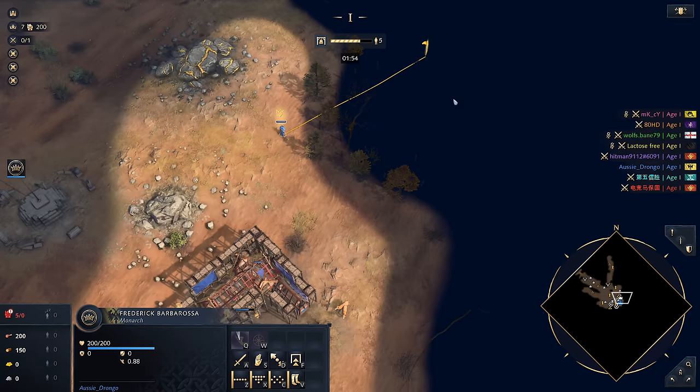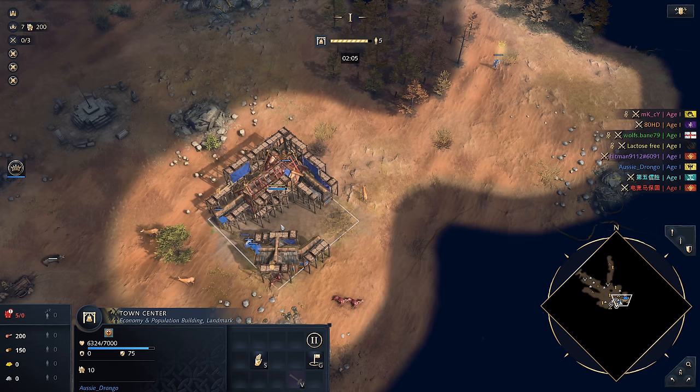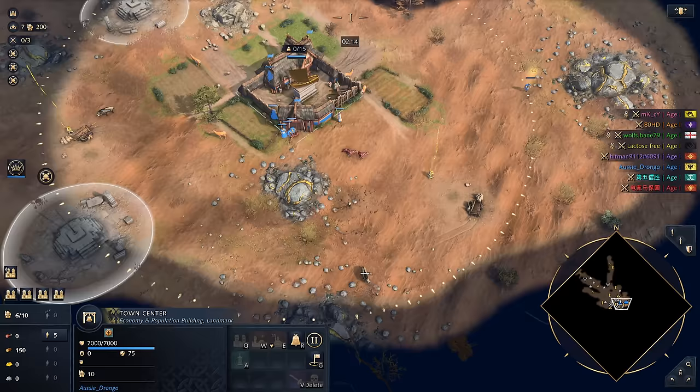Hopefully we've got a wood line somewhere around here. This is going to be on Dry Arabia — that's another thing to note. This is the map Dry Arabia that we're playing on, which is obviously a really good 1v1 map, and I think we're about to find out whether it's going to be just as good in team games. So hopefully there's nobody nearby. The worst thing you would find right now is that your opponent was immediately next to you.